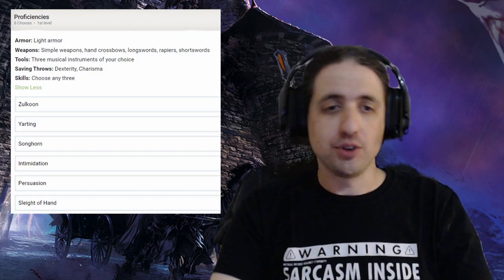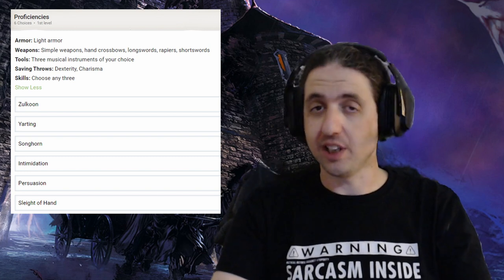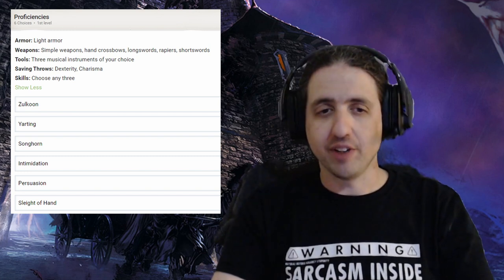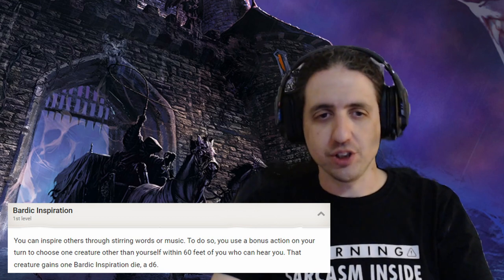We start off with the Bard because you can get a lot more proficiencies this way, and what we want from the warlock we get from the subclass anyway. Pick three musical instruments that you like, then Persuasion and Intimidation to round out the face side, and Sleight of Hand to add to the sneakiness. At first level, you also get your Bardic Inspiration, which makes you work better with groups.